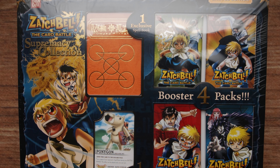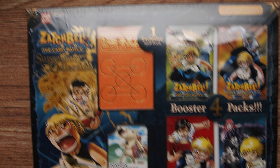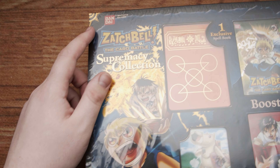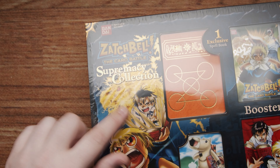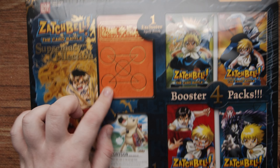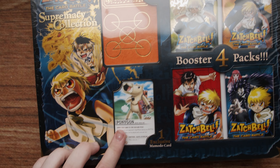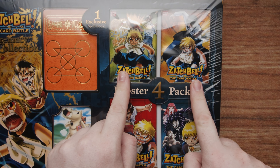Here it is — our Zatch Bell the Card Battle Supremacy Collection, created by Bandai. I was almost not going to open this because I think the box actually looks really, really pretty, and I kind of wanted it to sit on my shelf forever. But we've got to document these things. There's gold foiling on a bunch of the text, and there's like a holographic foil to most of the box. It's really nice looking and just well put together.